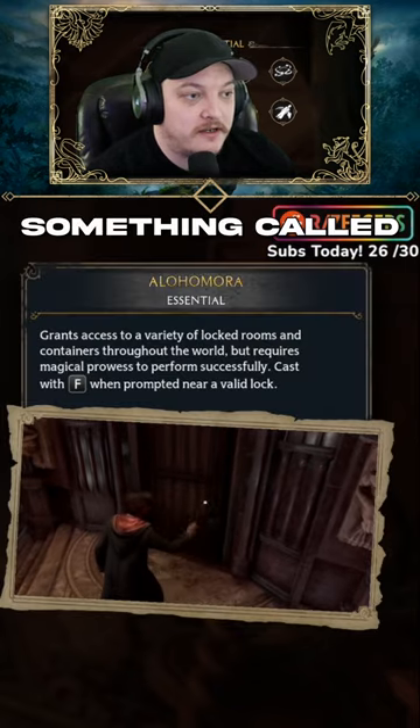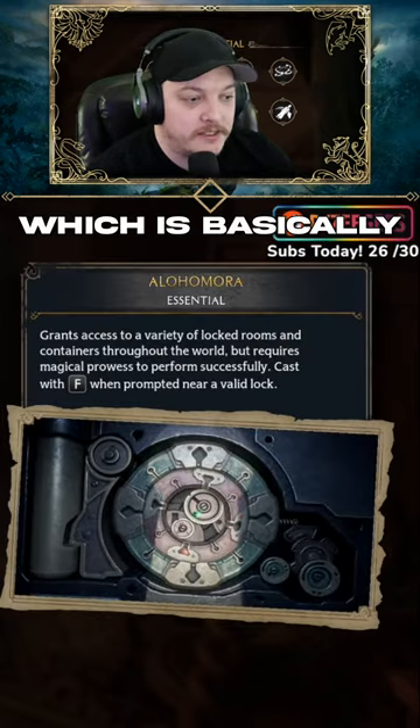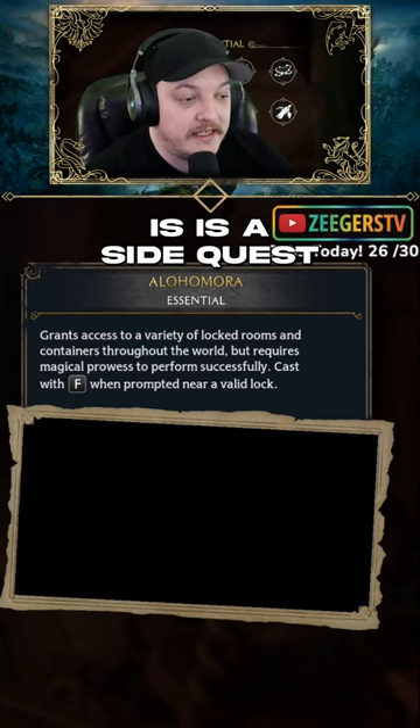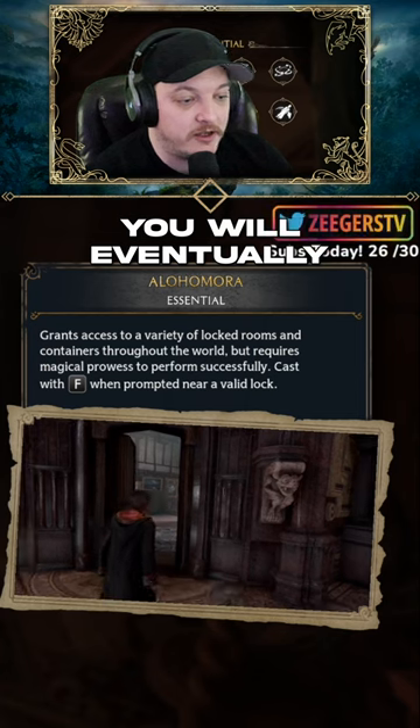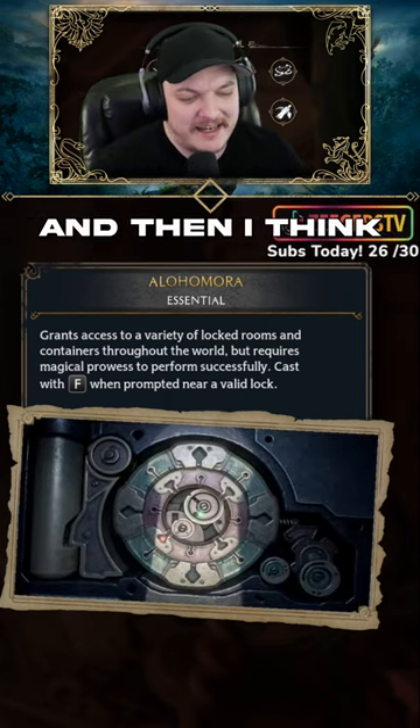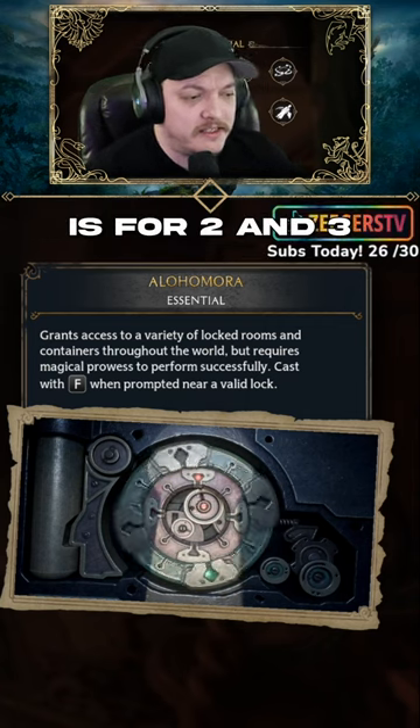You eventually unlock something called Alohomora, which is basically the unlock spell. This will happen as you go through the quest chains. It is a side quest — you will eventually open it up from the janitor. The first quest is to unlock level one, and then the second quest is for two and three.